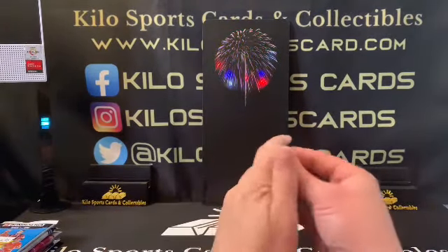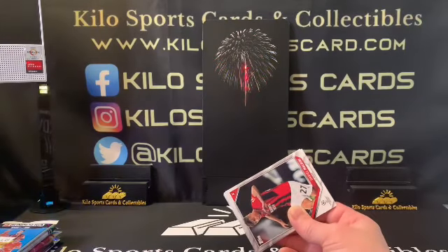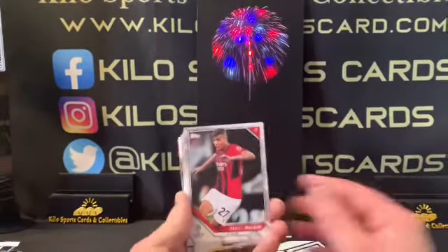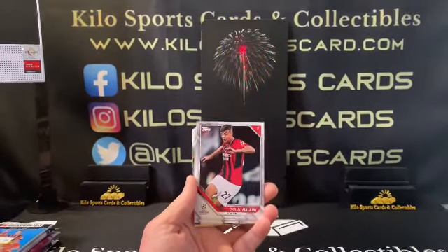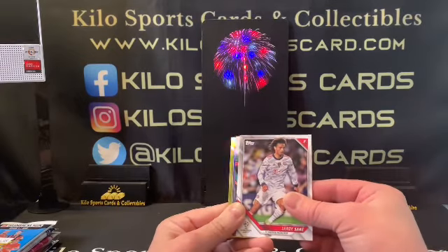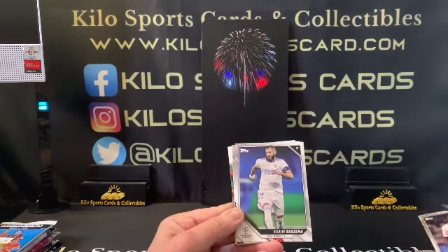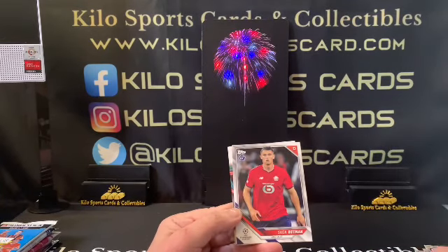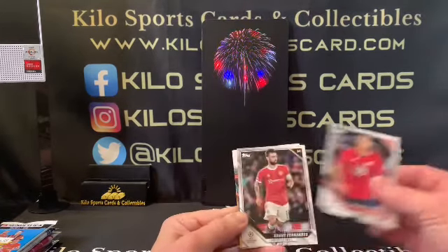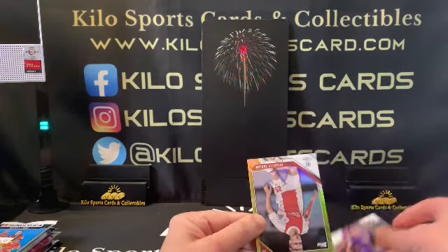Let's go ahead and do Topps first. I'm probably gonna butcher a lot of these names, and if you see something I missed please let me know — I'm not the soccer guru. So we have Daniel Maldini, looks like we got a gold. I do know gold though! Leroy Sane, Jurrien Timber, Karim Benzema, Sven Botman — I think that's our first rookie — yep, Sven Botman is our rookie, Bruno Fernandez, Pedri.